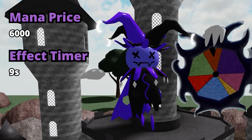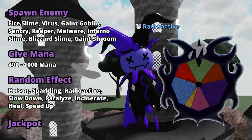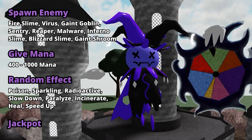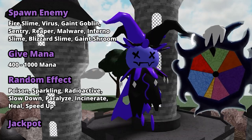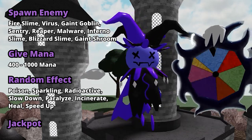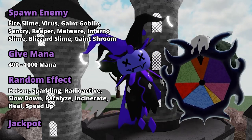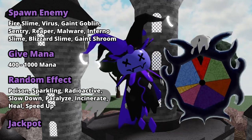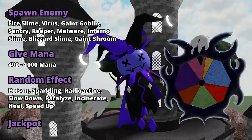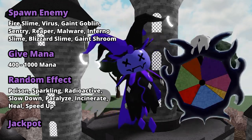And last but not least, for a whopping 6000 mana, you can upgrade Jester to level 5. He will use his special ability every 9 seconds. His first ability is Spawn Enemy, which will spawn a Fire Slime, Virus, Giant Goblin, Sentry, Reaper, Malware, Inferno Slime, Blizzard Slime, or Giant Shroom. His second special is Give Mana, in which he will either give or take away between 400 and 1000 mana. He still keeps his third ability, Random Effect, which will either give you or the enemy Burn, Poison, Sparkling, Radioactive, Slowdown, Paralyze, Incinuate, Heal, or Speed Up.